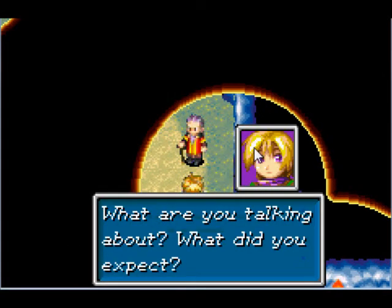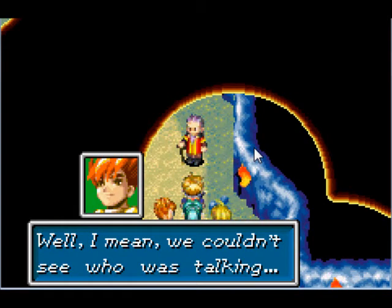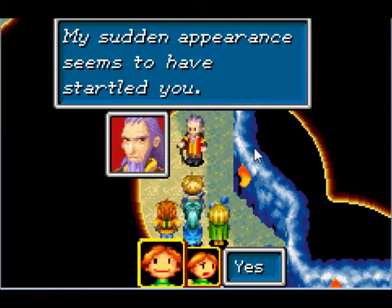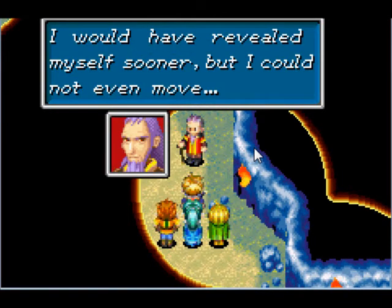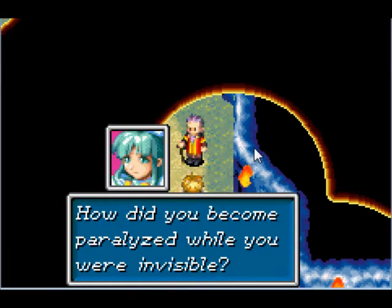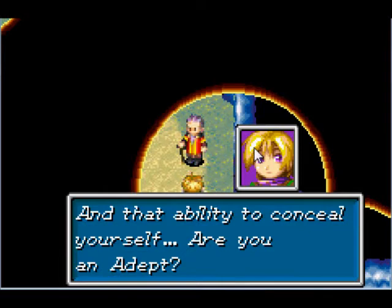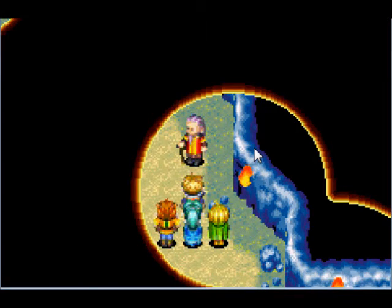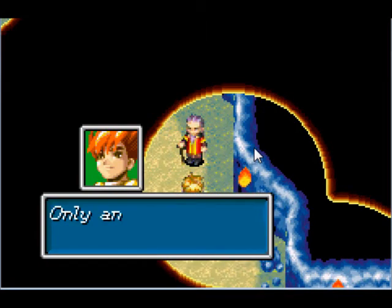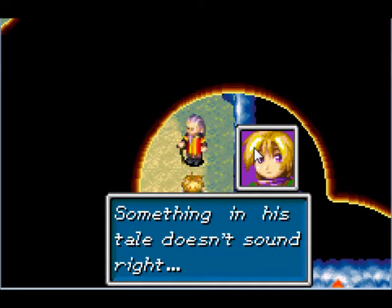Look, it's a man! What are you talking about? What did you expect? Yeah, Garrett - we couldn't see who was talking. My sudden appearance seems to have startled you. I would have revealed myself sooner, but I could not even move. How did you become paralyzed while you were invisible? And that ability to conceal yourself - are you an adept? An adept? What are you talking about? You used synergy to conceal yourself, didn't you? Only an adept could do that. Oh yes, I was using synergy to conceal myself. Something in his tale doesn't sound right.